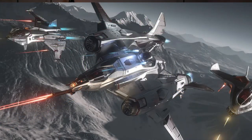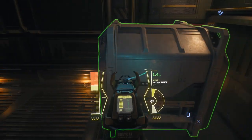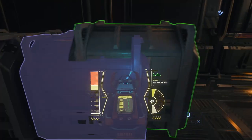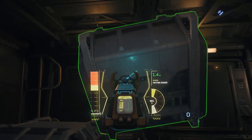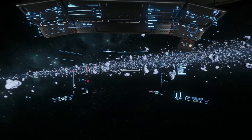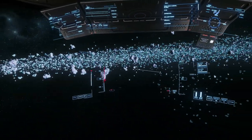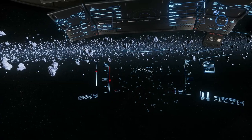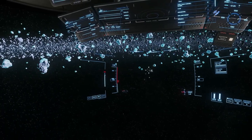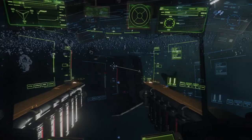By doing so, you'll reduce your risk of encountering pirates and increase your chances of finding valuable resources that others may have overlooked. If you are planning on mining or salvaging in Star Citizen, you're likely to hear about the Aran Halo Belt. While it is a highly profitable location, the risk of pirate activity while traveling back from the belt to popular Lagrange stations is significant.